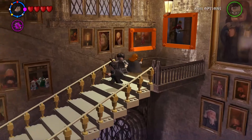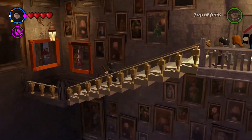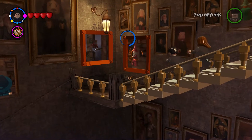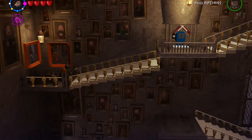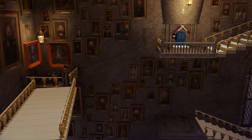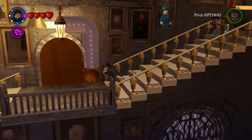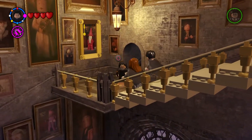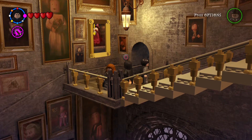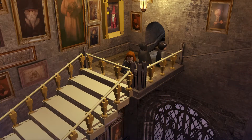I'll use Mr. Ollivander in the wand shop, but later I'll use Albus Dumbledore in my 100 completion video — that'll be quite fun and exciting. All right, shoot him. Now I'm going down below so Snape can take care of that. We got Dumbledore. Let's do this just for giggles.